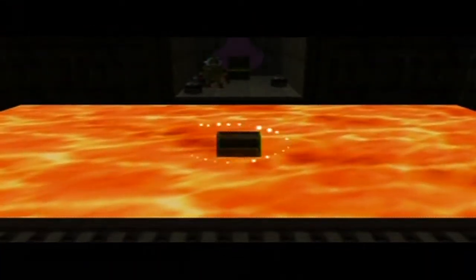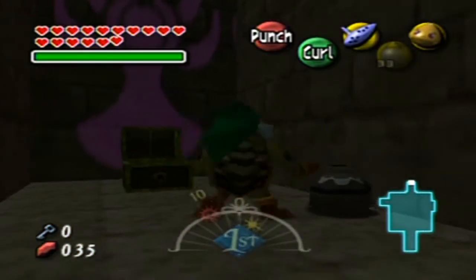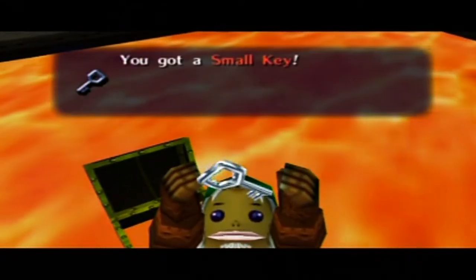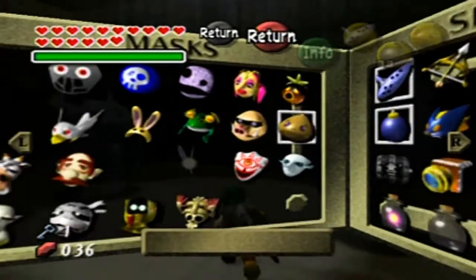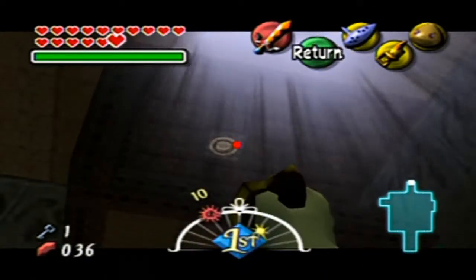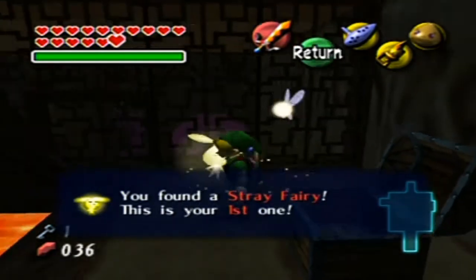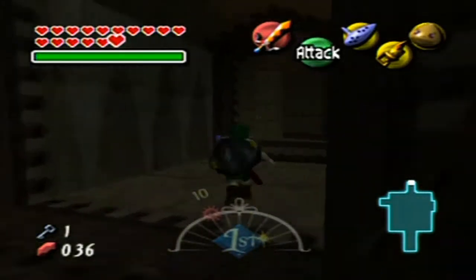I thought they couldn't get up those little steps but I guess they can, so they can follow me into this corner. I kind of trapped myself but got lucky. What's in here is the thing that we need — it is a key! But that's not the only route. We're going to take this way up here — it'll just pop me on a platform. Over here if you open it, it's a stray fairy — the first one. Let's go back up.